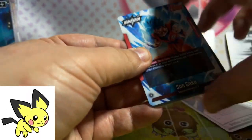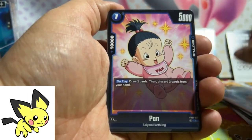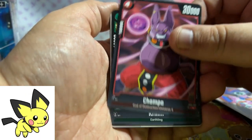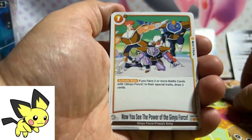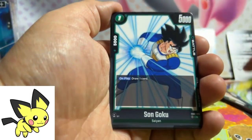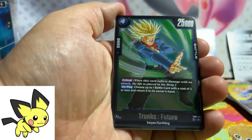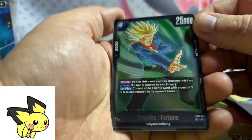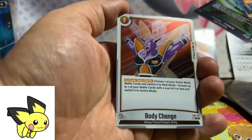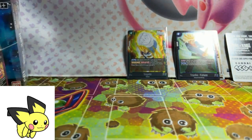Looks like there are codes — interesting. You got the Son Goku Awakened, really cool artwork. Pan — adorable. King Cold. Champa, Krillin — now you see the power of the Ginyu Force, love that name. Gowasu, Son Goku, Master Roshi, Banan, Trunks Future. Not bad — and Body Change. Not too bad for two rares.